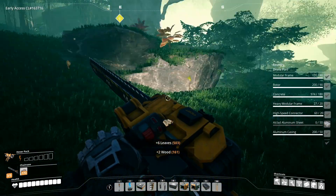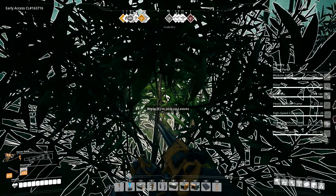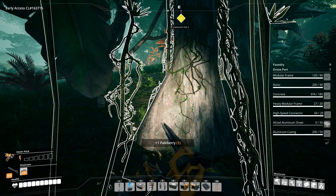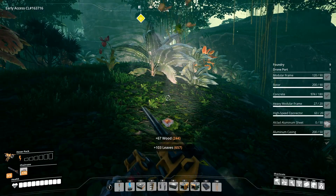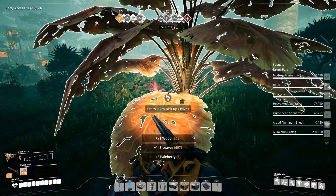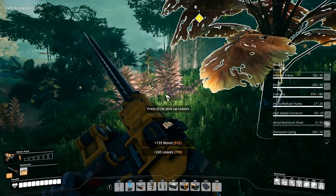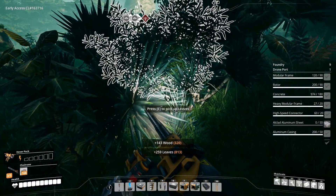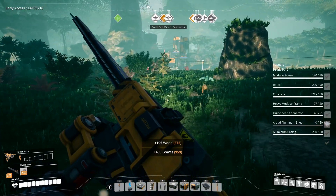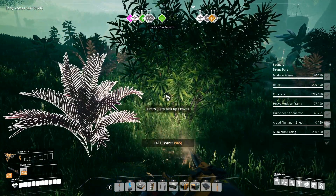So all we need to do for the time being is just put down the foundation. We're basically clearing out another area for production, and it's going to be solely for the copper powder. I really don't like these bushes that cannot be chainsawed or picked up or dealt with in any way, so I'm just going to clear out this area and then put down some foundations.